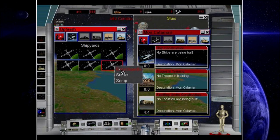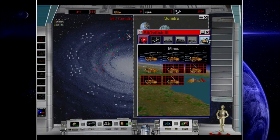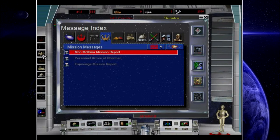Let's scrap this and start building our advanced shipyards up there. Mon Calamari — we're fine, what are you talking about? Alkalesh 3, you have a bunch of mines on the way, it's going to take up everything. Bordi — no effect.